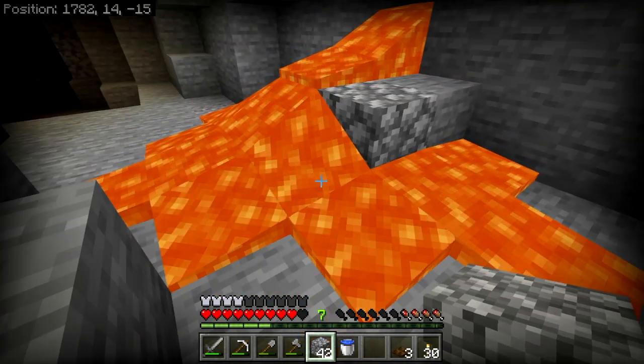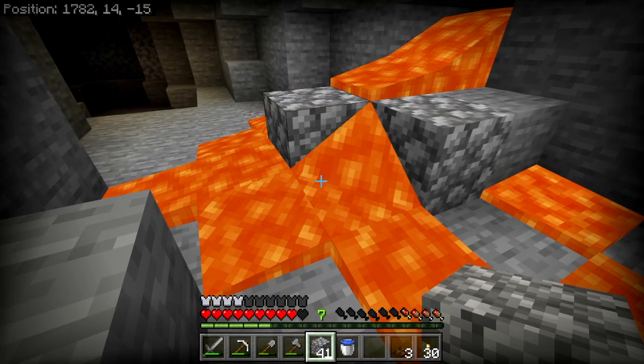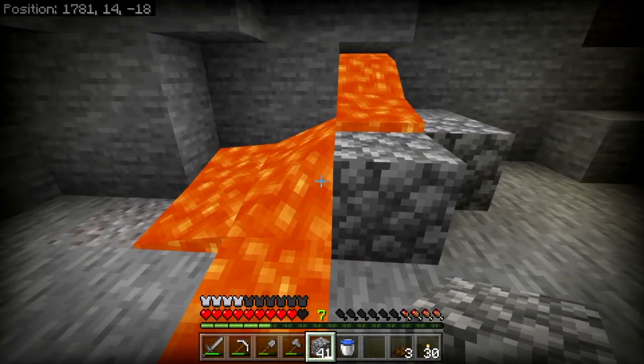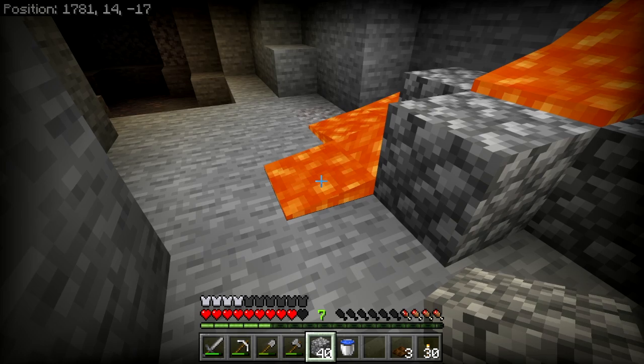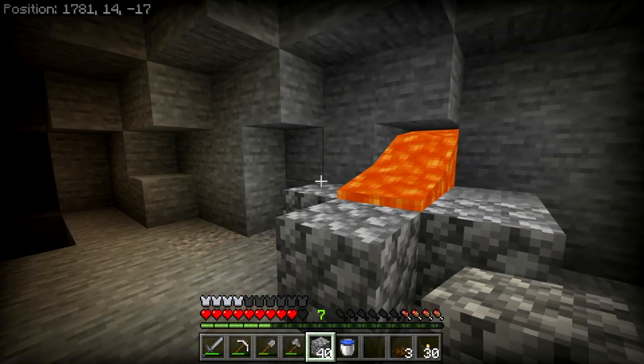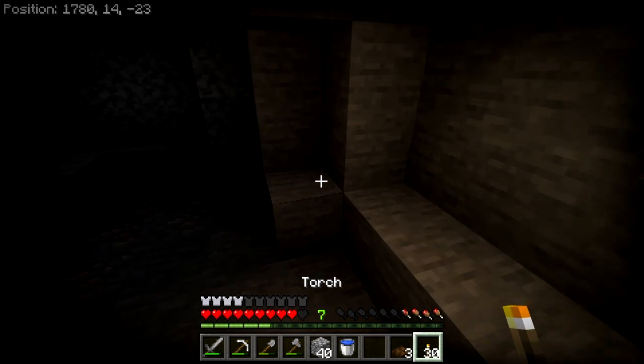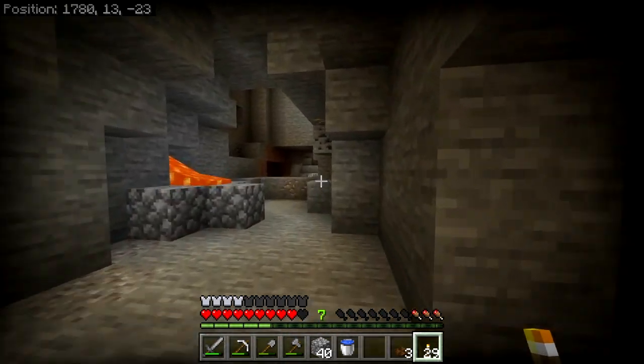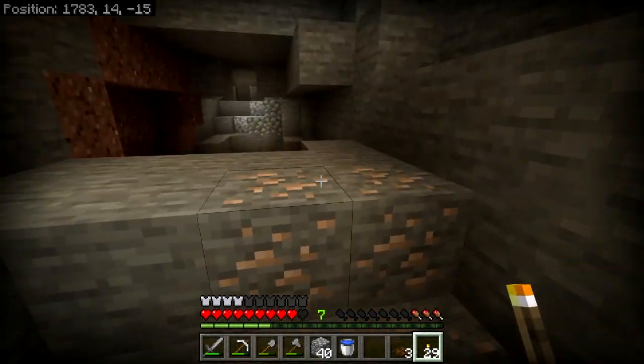You can control the flow of lava by introducing cobblestone to block its path and it will dry up like that. But be very careful, because lava touching you is extremely bad for your health — it sets you on fire and takes a while to put out. However, if you have a bucket of water, you can dump it out and jump in, and you'll be okay.